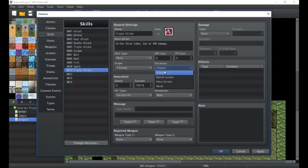Occasion controls where in the menu you can use the skill — on the field menu, only in battle, both, or never. You're normally not going to pick 'Never,' though there are probably some special uses for it. In this case, Triple Strike is a battle-only ability and will only be usable in battle. Speed isn't a big deal — you can change it however you want, and you can make skills slower by going negative.